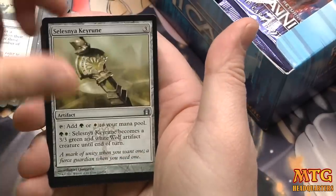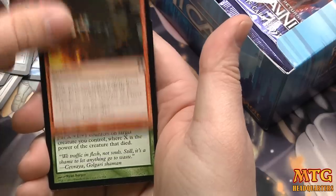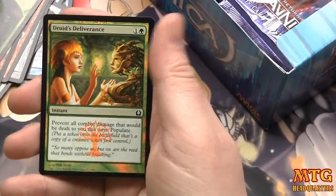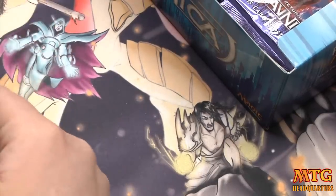Sphere of Safety, Selesnya Key Rune, Pyroconvergence, and our rare is Death's Presence — limited only. And a foil Druid's Deliverance — limited playable only.